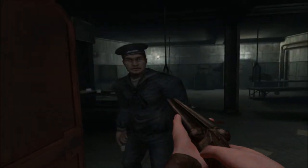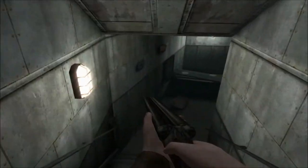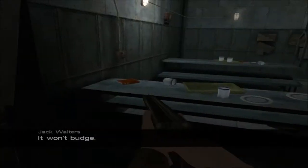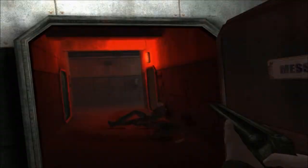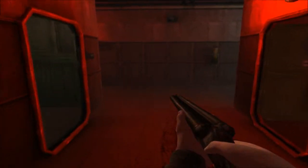Oh, we're back here. How do I get to the cargo hold? I don't suppose I can even use this door, can I? It's still locked. Still locked, but it won't budge. Why would I want to budge that? Jack, you're so weird. So where's the cargo hold? I didn't want to close that. Fine, you're not going to say anything to me. I get it.